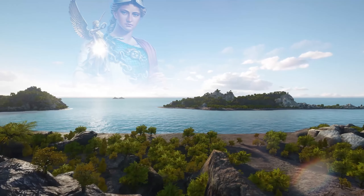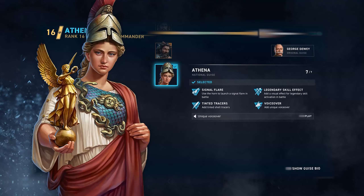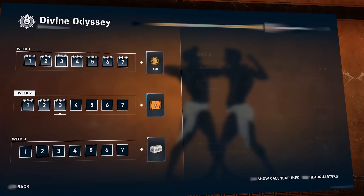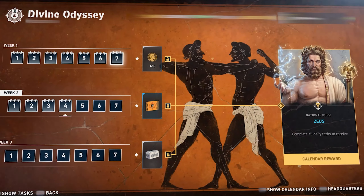Weave unmatched wisdom on the battlefield with goddess Athena by your side. With enough Drachmas, you can acquire her commander guise from the store. We also have a calendar with plenty of rewards for captains who log into the game every day. This calendar is hosted by the ruler of Olympus, the mighty Zeus.